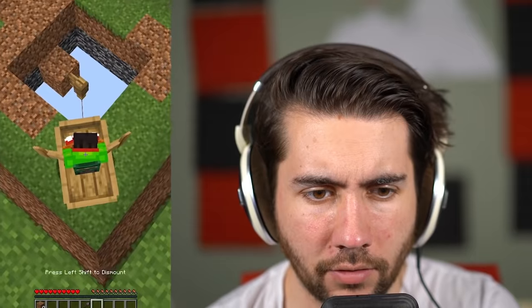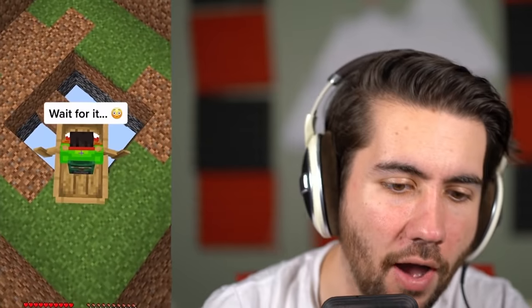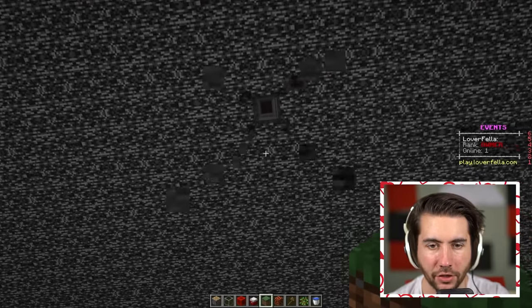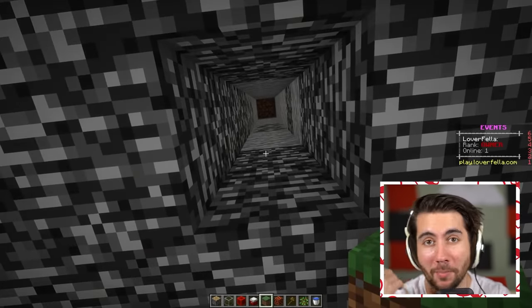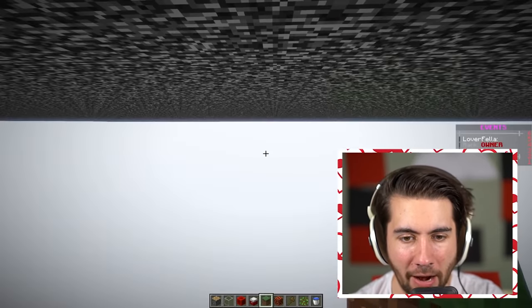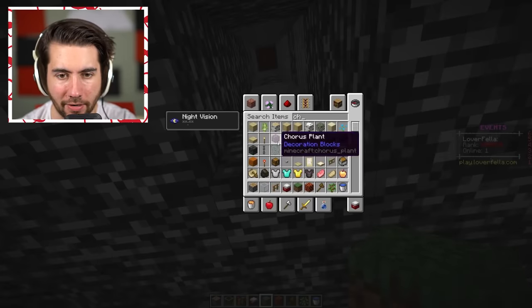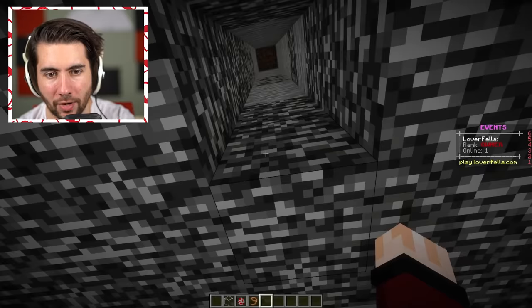This next one looks like some kind of secret base below bedrock. You'd need to use another glitch to get under the bedrock first — I have videos on my channel showing how to break it. Once you're down there, this guy says you can build using a fence post, a chicken, and a lead. Very strange.